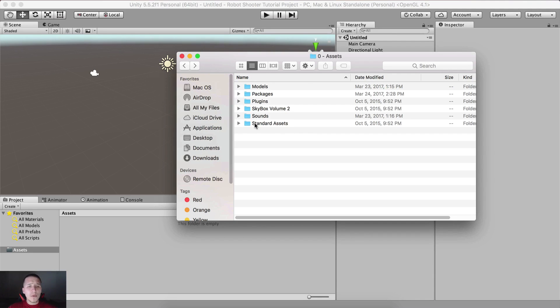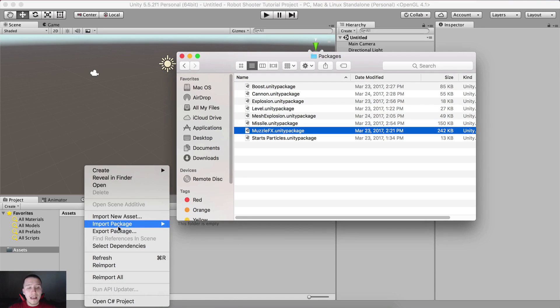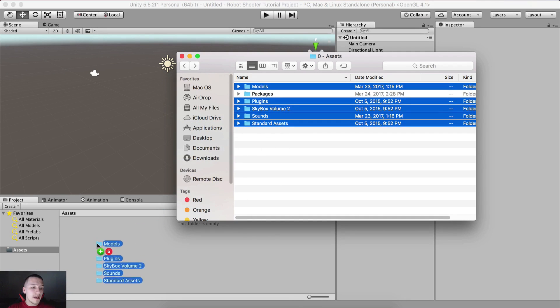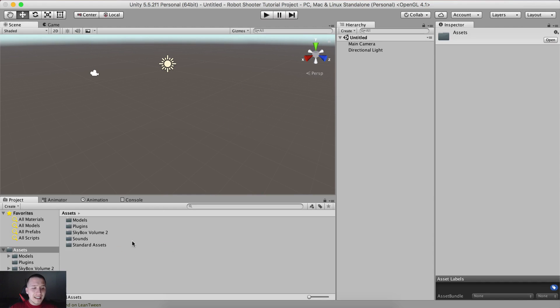Let's get into our game. We need to import all of this here except for the packages. We need to import this unity package by right-clicking, then import package, custom package, and search for that package. Select all of these: standard assets — so we have the models, we have the packages which are not going to be checked, models, plugins, skybox volume 2, sounds and standard assets. Simply drag and drop it into Unity and wait for it to import — it takes a little bit of time. Most people these days can't wait even one second, but it is done and we are good to go.